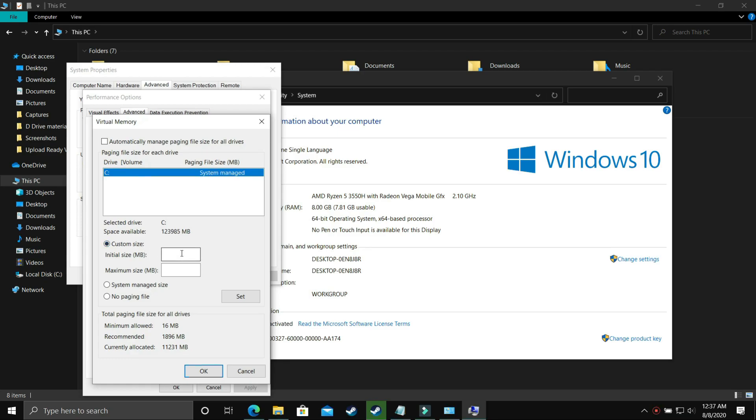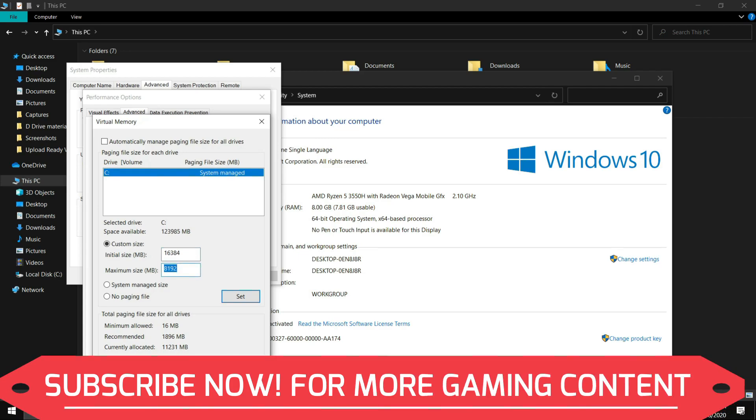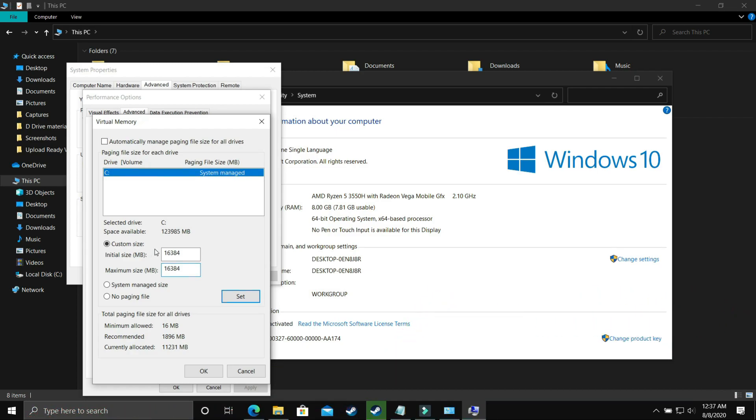If you have 8 GB of RAM, change both the initial and maximum size to 8192. Then click OK. If you have 16 GB of RAM, change it to 16384 and 16384. If you have 32 GB of RAM, you don't have to perform this step because most probably you don't need anything like this. Since I have an 8 GB RAM PC, I will change it to 8192 and 8192, then apply the settings. After restarting your PC and performing this step, try running your game and most probably it will work. If it still doesn't, proceed to the next step.